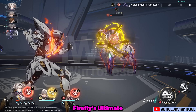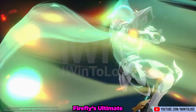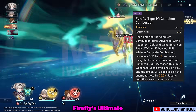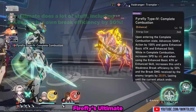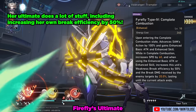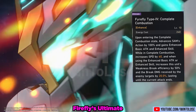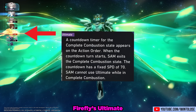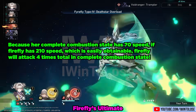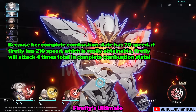All this finally builds up to her ultimate, Firefly Type 4 Complete Combustion. Besides its epic animation, Firefly advances forward her action by 100%, and her skill and basic attack become enhanced. Her ultimate increases her own break efficiency by 50%, allows her to break enemies much more quickly, gives Firefly 60 speed, and 20% additional damage to her own break damage via the vulnerability multiplier. A countdown timer for her Complete Combustion state appears in the turn order with a fixed 70 speed, or 142.857 action value. Because her Complete Combustion state has 70 speed, if Firefly has 210 speed — which is easily obtainable — she will attack 4 times total in her first Complete Combustion state.